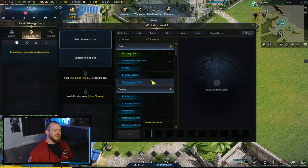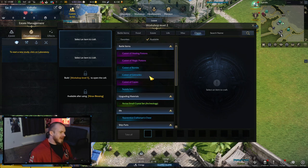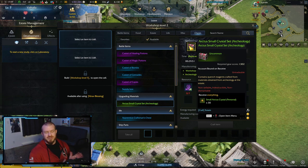Next up we've got the workshop — easily the most important thing in your estate. This is where you can craft all the battle items for challenging content. You can also craft chests, which vary in what you can get — some contain upgrade materials like the small Arctis crystal set. These small Arctis crystals are a special crystal that is an additional enhancement resource you must use at every level of enhancement once you hit tier 3 gear.